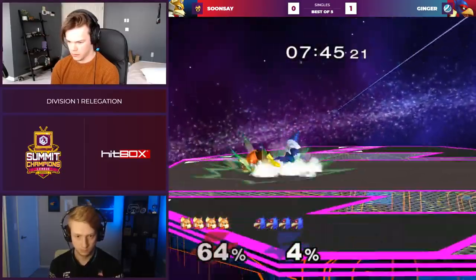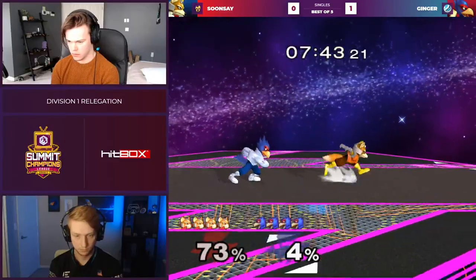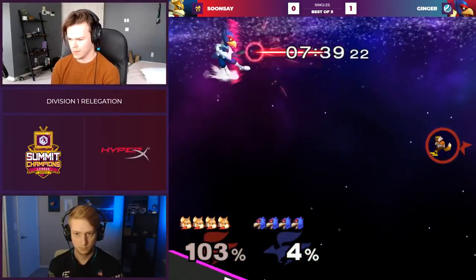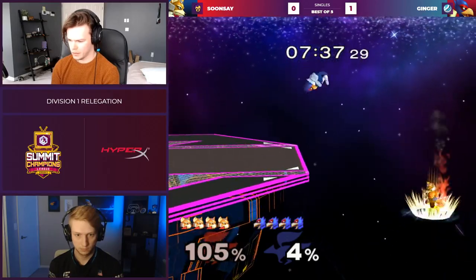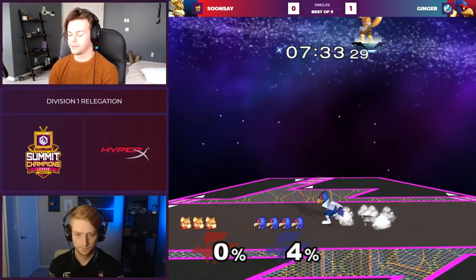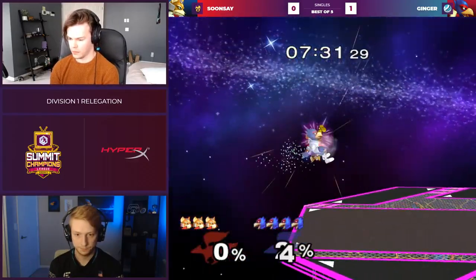Jumping over the power shield — it's the first power shield of the set and it gets jumped over. That feels bad. Ginger's pacing that L-cancel back air so precisely. Ginger versus Fox is something to watch, dude. He's just so practiced. It looks so good.